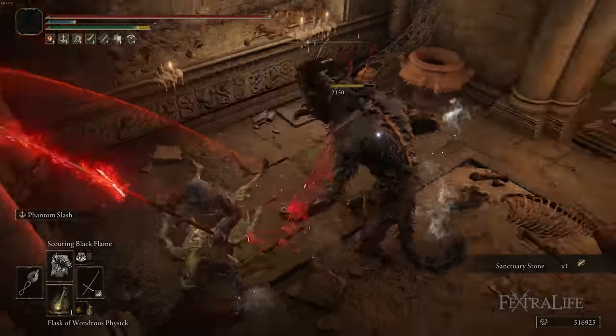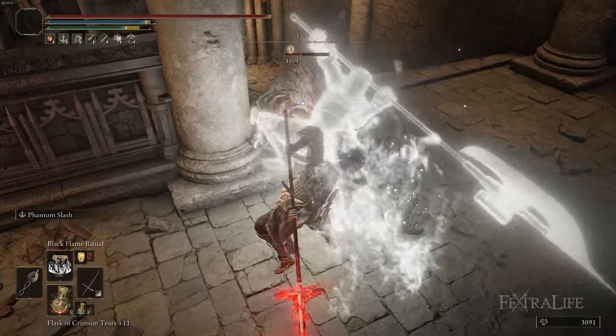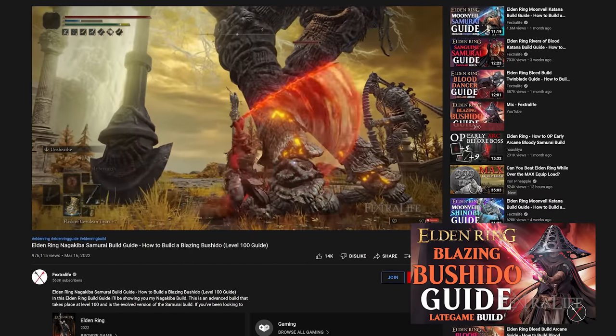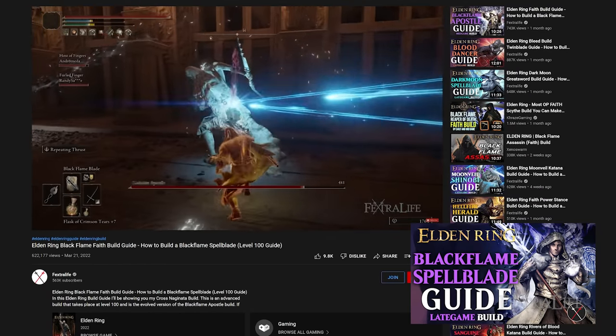In this Elden Ring video, I'm going to be showing you my Black Flame Bushido build, which is a Dex Faith build at level 150. It's sort of a combination between the Blazing Bushido build and the Black Flame Spellblade build. If you've been wondering how to play a Faith Samurai, then watch on to find out.